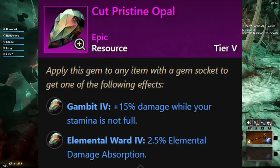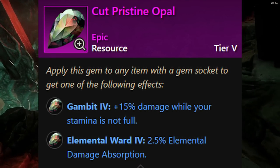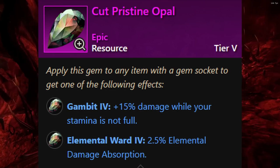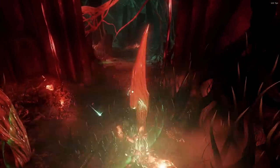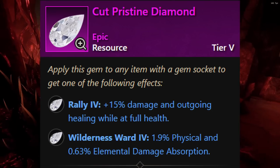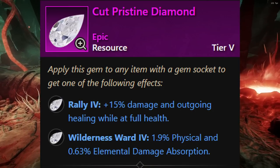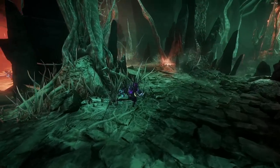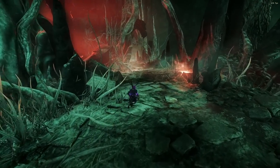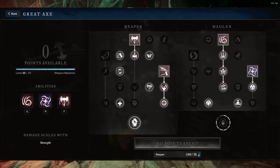For gems, you're going to want to slot into your Great Sword the Cut Pristine Opal — 15% damage while your stamina is not full. Then we also have the Cut Pristine Diamond, which gives 15% damage and outgoing healing while at full health. If you think you're going to be at full health more, take the Diamond. If you think you're going to be below 100% stamina more, take the Opal.